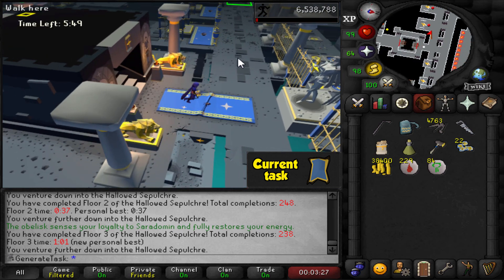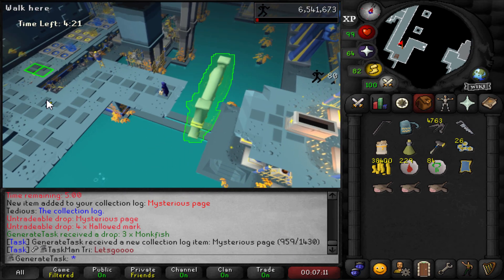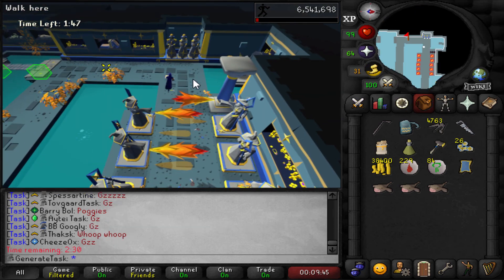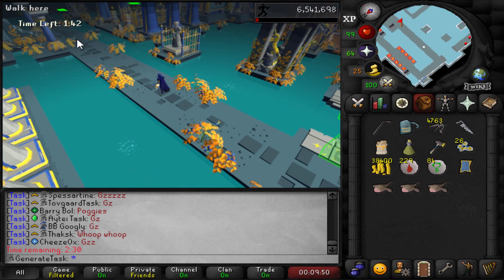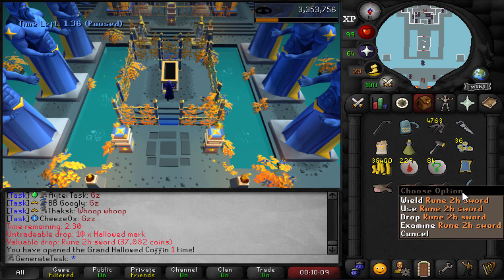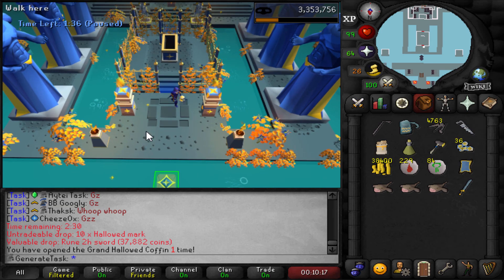There it is! The mysterious page on floor 5 has been obtained. We are done — no more Sepulchre! I'm still going to try to finish this run, maybe make it to the Grand Coffin. We actually made it! Let's get that one Grand Coffin KC and see — just imagine we get the Ring now, that would actually be amazing. But no cigar. We got a rune two-hander. At least we have the one KC now, and maybe one day we'll try and go for it again.